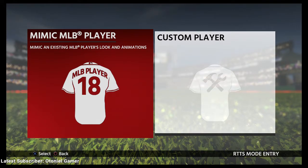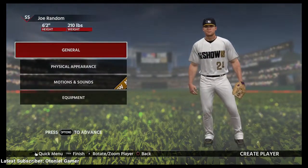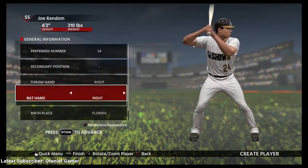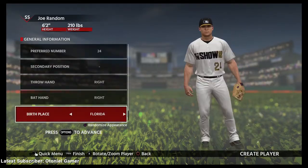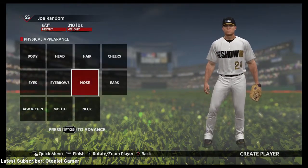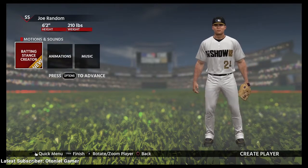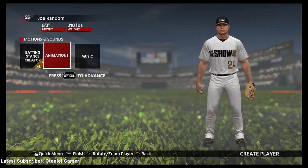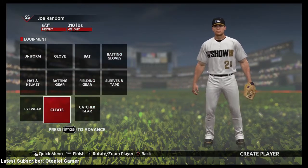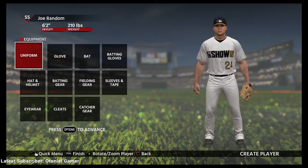You can either mimic a baseball player you want or create one from scratch — I'll create one from scratch. Under General, you set first name, last name, how they bat, which hand they throw with, their number, birthday, and where they're from. You can also go to Physical Appearance, adjust motions and sounds, use the batting stance creator, set different animations or music for walk-up, and customize all your equipment: cleats, hat, uniform, and glove.